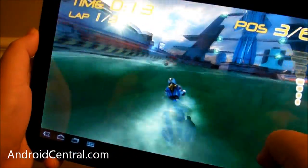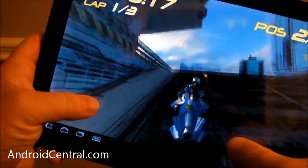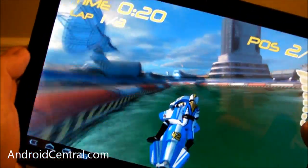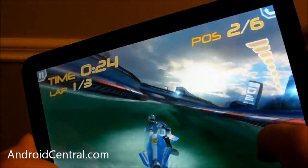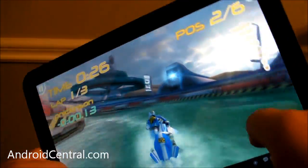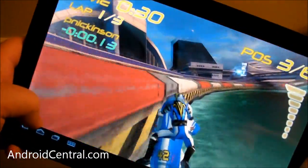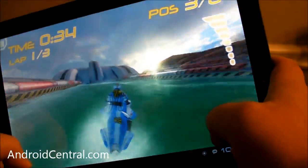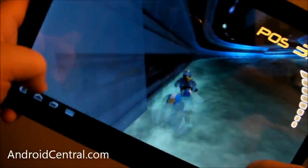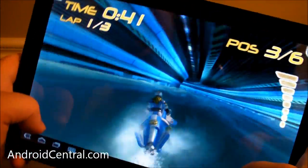Gameplay is pretty self-explanatory. You tilt to move and turn, and then you have jumps and you can do cool little tricks with your thumbs down on the bottom. The faster you go, the more difficult it becomes. At least on the easy level, it's kind of hard to screw up — you keep hitting the wall and it doesn't seem to affect you much. It'll slow you down a little bit, but you don't crash or anything, which is rather nice for those of us who are not good at these games.